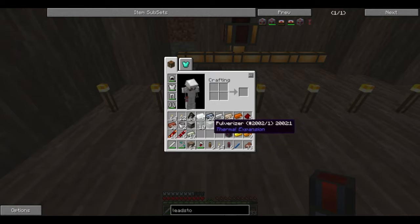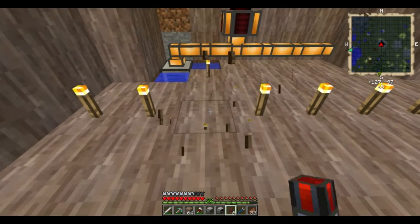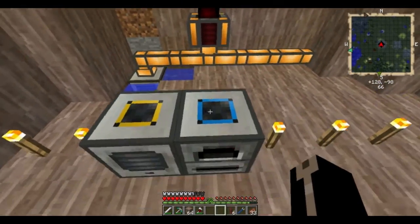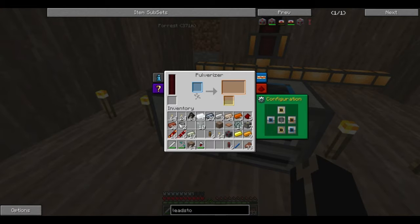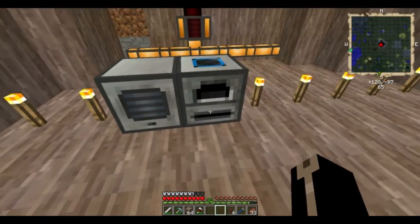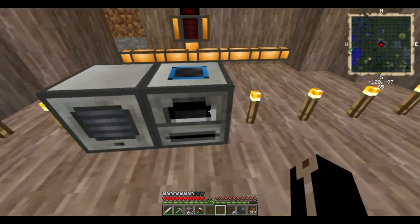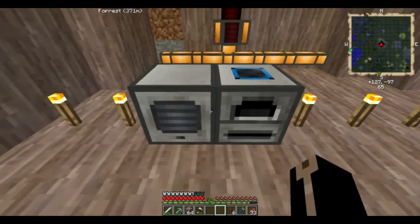What I'm going to want here is pulverizer leading into the redstone furnace. So what you can do with these machines is they have these faces on them, and depending on the color you set them, depends what they're going to output and to where. So you can put the machines in a big long line like this, and it can automatically bring in ores, crush them, smelt them, and then output to a chest or whatever you want it to do.